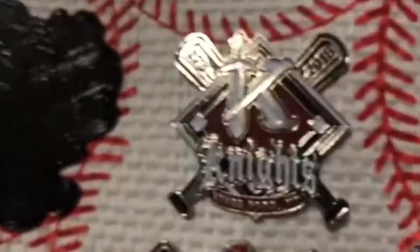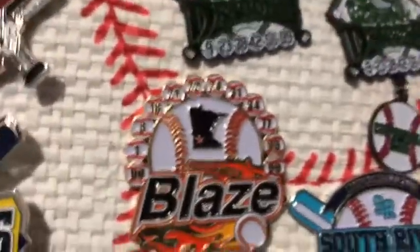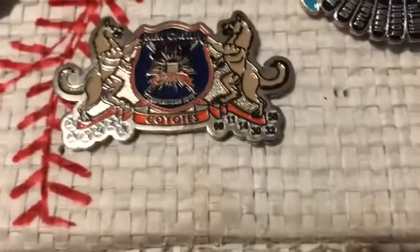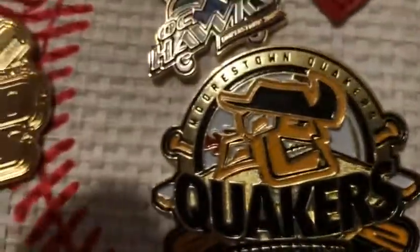Then we also have the Knights from Kings Park. We have the Iron Men from Arlington. We have Blaze from Utah, I think — actually, I don't think it's Utah. Then we have Cornwall Dragons, which is pretty cool. Oh, and this one's a set too — dangly pin. Then we have the South River Seahawks. Then we have Sandlot — I'm not sure where that came from. Then we have North Rockland Bulldogs. We have this over here, which is pretty cool — it is the Coyotes, the New Castle Coyotes. And then there is the Morristown Quakers, which is pretty cool.